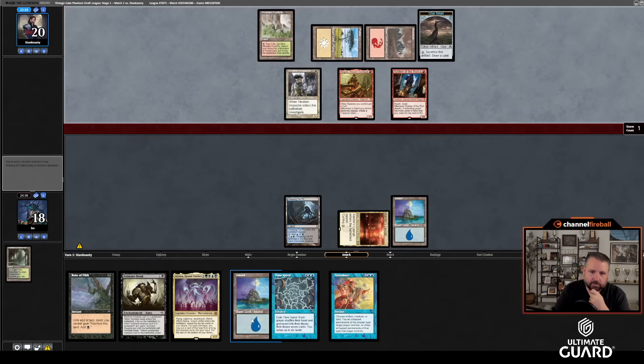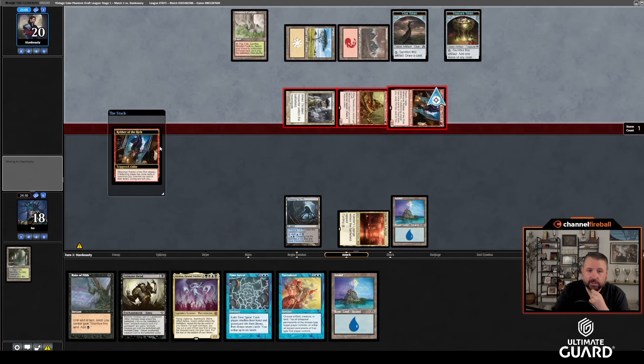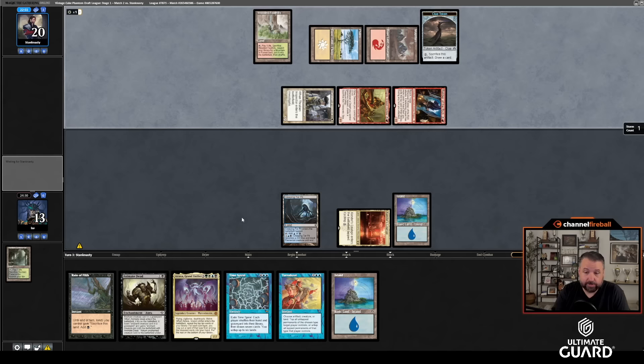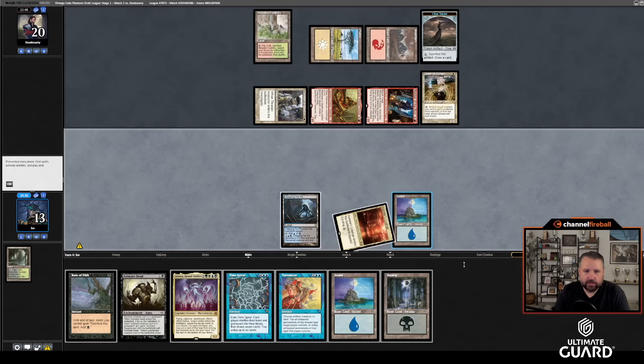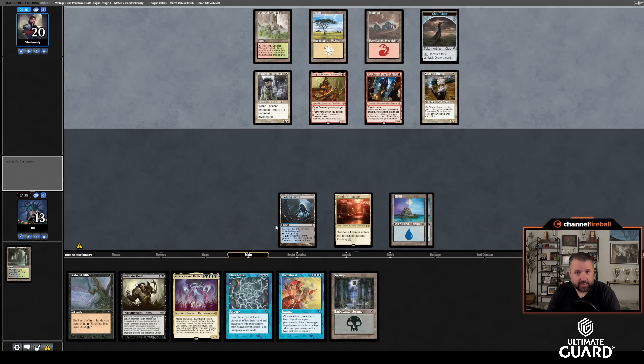I've drawn Emrakul, High Tide, and lands. It's tough — they mulliganed an opening hand that needed something, and when I draw this badly it's like, what hand am I keeping that wouldn't need a little bit of help? Contagion is out too. They're getting some cards — I'm at 10. I'm still fine if I Flash in Atraxa. Blade Splicer — flash time! Truly incredible. Well, I animate the Troll I guess. I played around drawing Flash versus Animate Dead and it didn't work out.